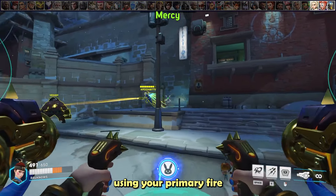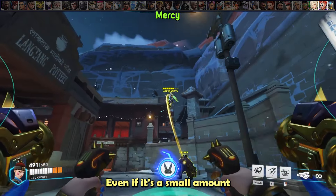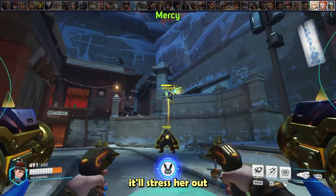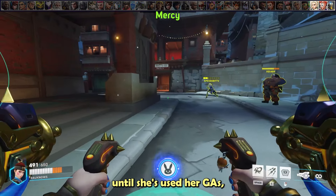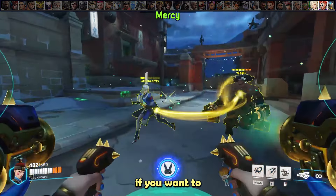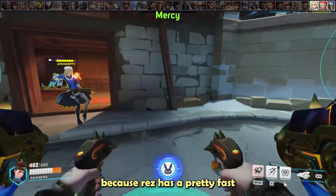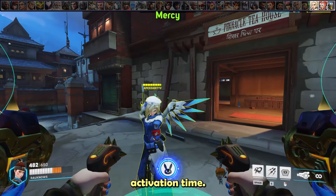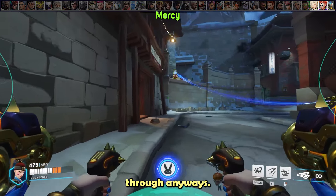Against Mercy, using your primary fire to pressure her when she's flying around is a good idea — even a small amount of damage will stress her out and make her play safer. Don't fully commit onto her until she's used her Guardian Angel, so pepper a few shots and follow up the GA with boosters to punish her. You can also boop her out of rezzes, but it can be difficult as the rez has a fast activation time and you have to boop her far enough away or it'll go through anyway.